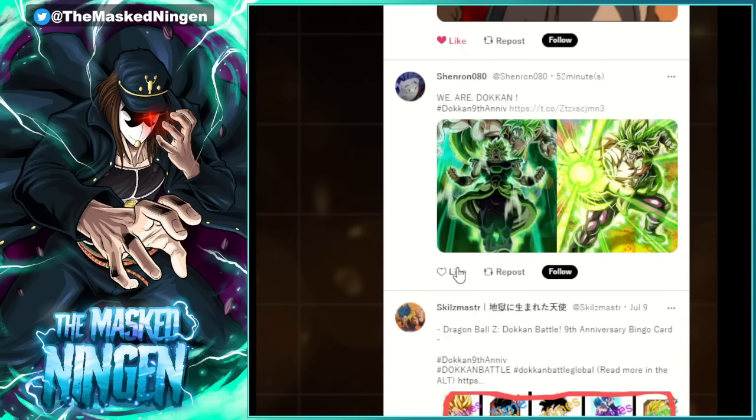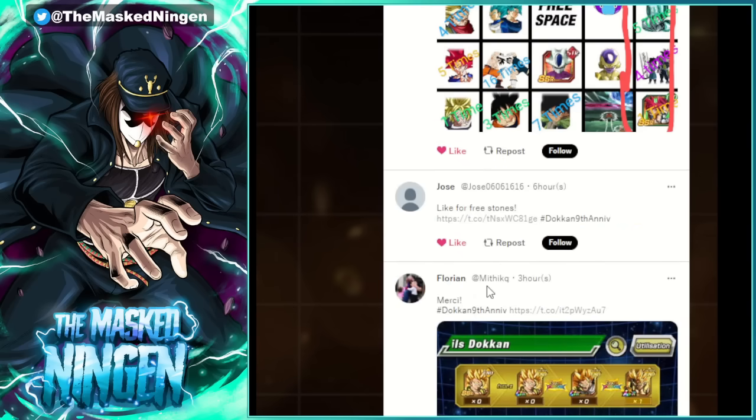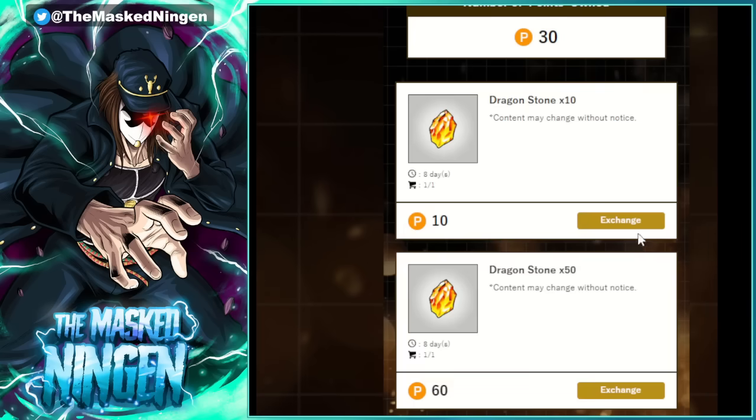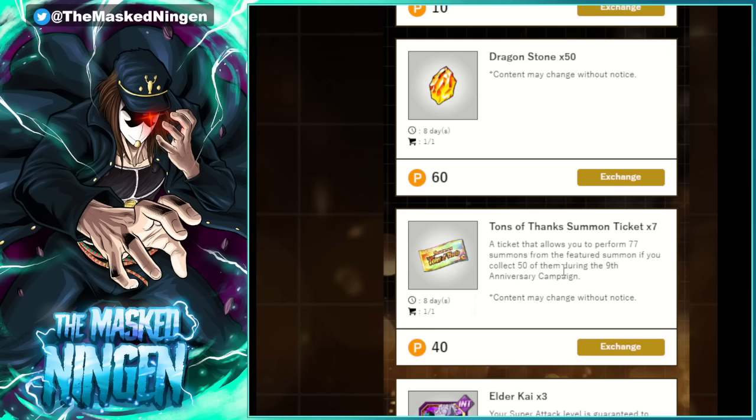Let's go back to the post list and just like three more. Now we can go back to the home page. The only difference will be that mine hasn't gotten any likes yet, but you can get 30 points per day just from liking these posts. If we go to exchange points for items, you can see: 10 stones for 10 points, 50 stones for 60 points, and 7 tickets. These are 7 tickets for that 77-ticket summon banner, but surely they won't be locked to this campaign. Normally there are only 77 of these tickets available and you have to get all of them in order to do that summon at the end of the anniversary.